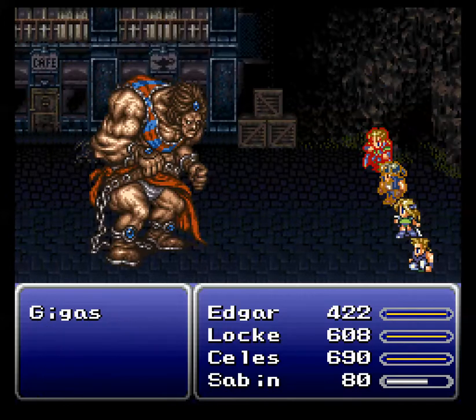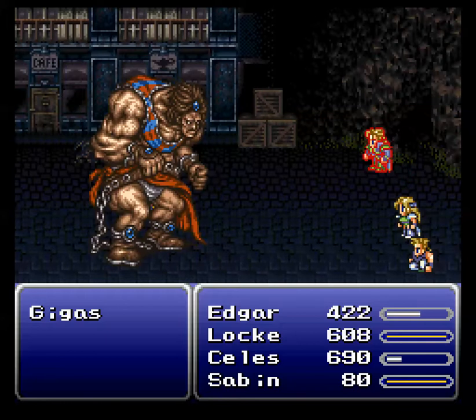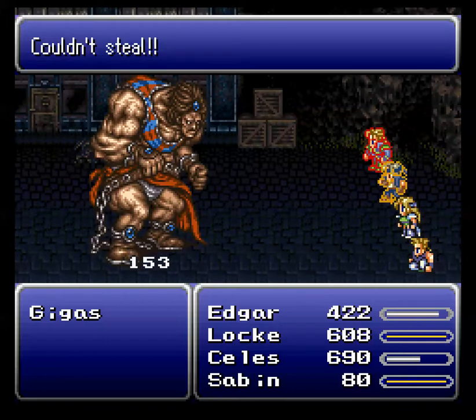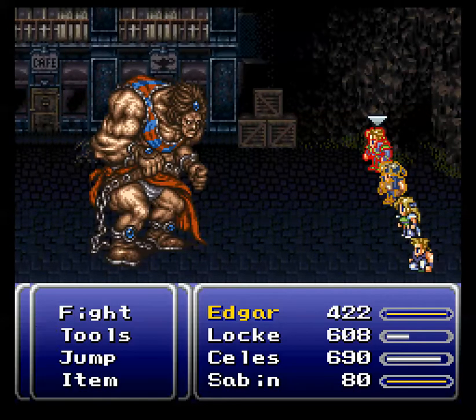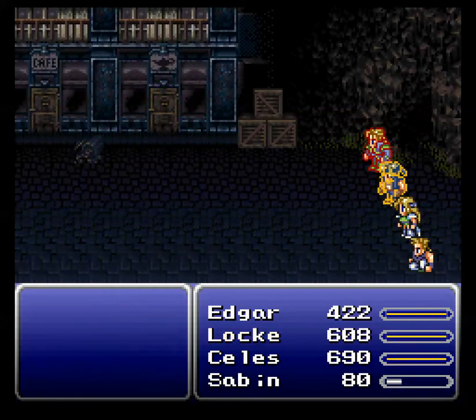At least we know we can defeat him quickly — chainsaw and random crits, who cares. If it works, it works. I'm now really debating whether I should have kept the power off just for those stat boosts, but nevertheless.